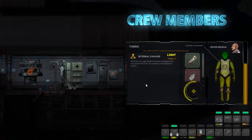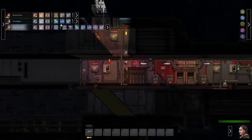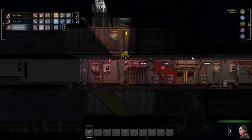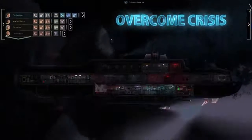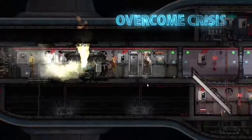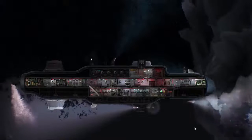Choose from five player classes. Getting the right crew for the job is essential for running a successful mission. Crisis is ever-present and can escalate quickly — act decisively and work together with your crew to keep trouble at bay.